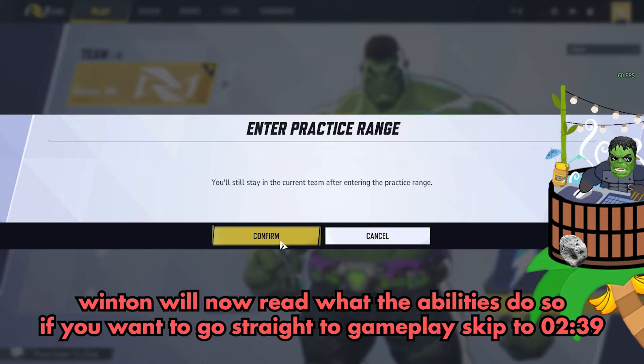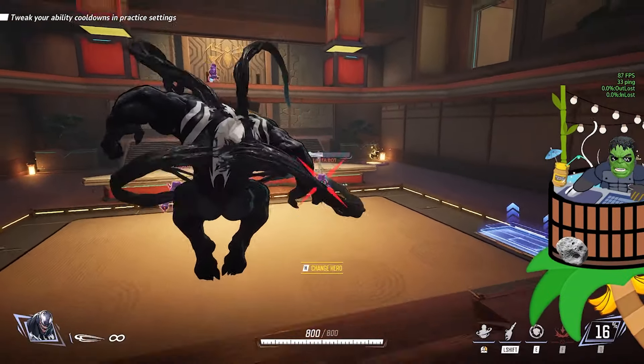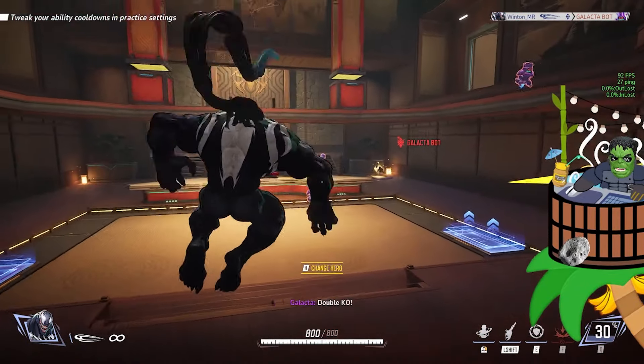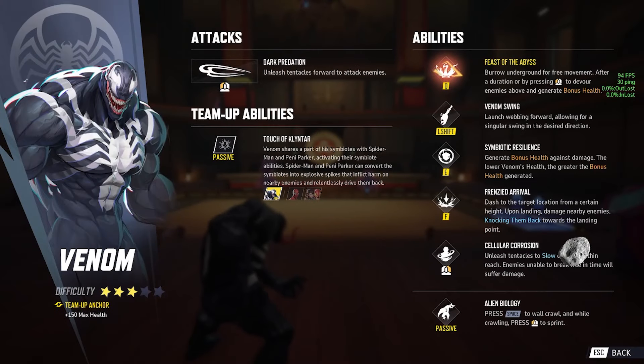Let's go to the practice range really quick here. How does it look? Oh my god. Wait, the left click actually has, like, insane range. Oh my god. Okay, wait, wait, wait. Here's all the abilities.